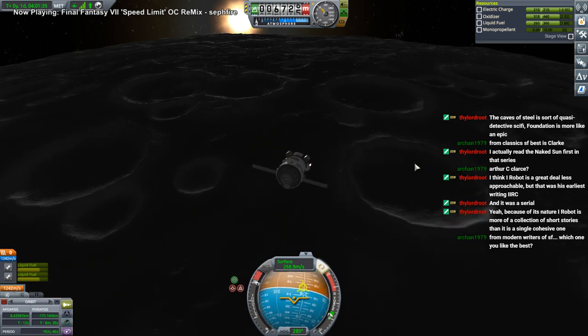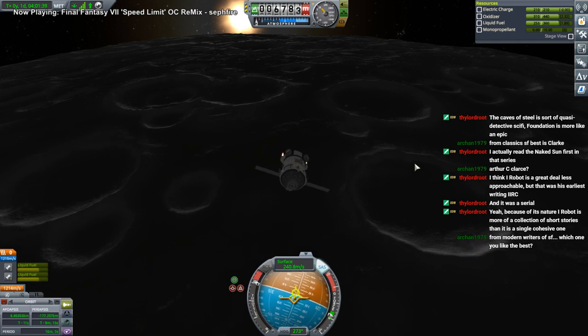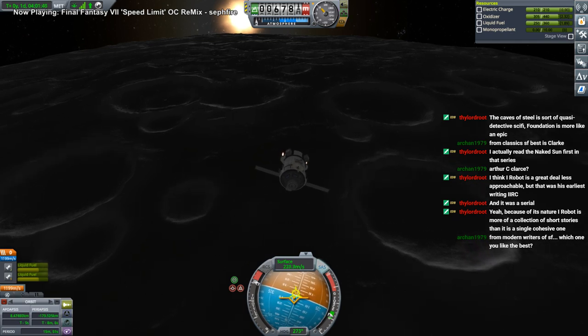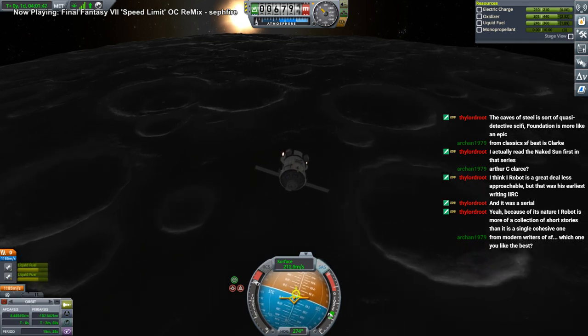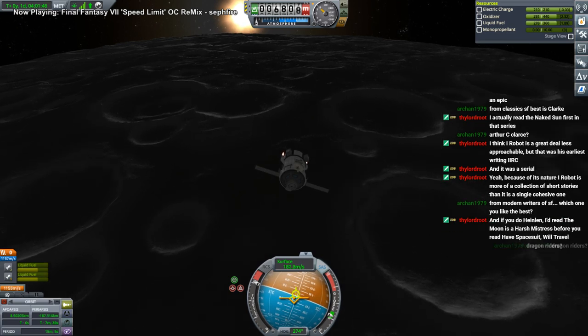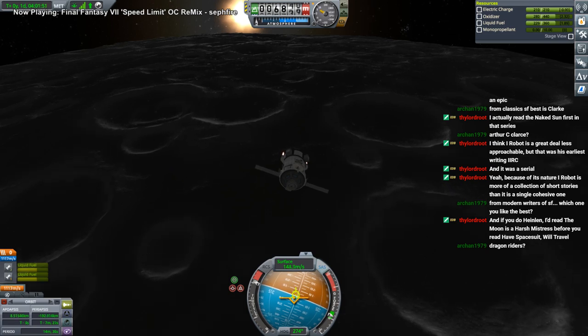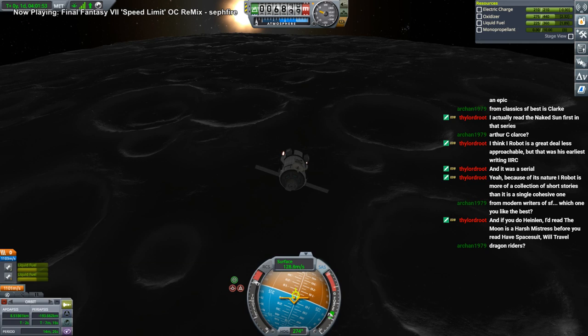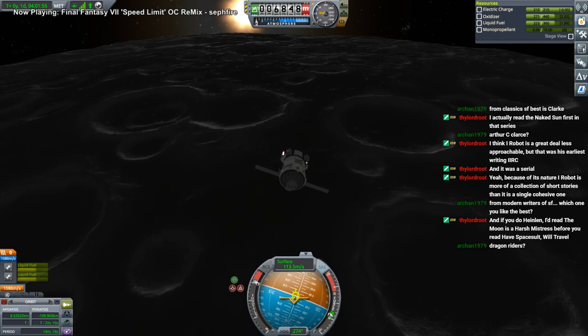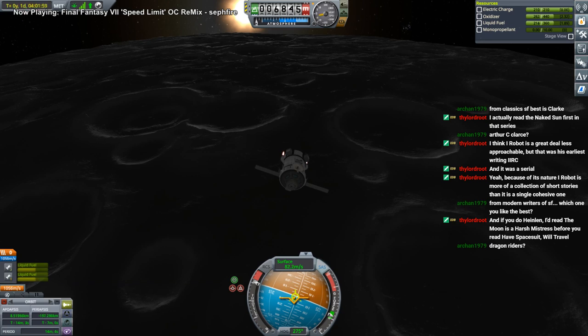For modern writers I like Lois McMaster Bujold. Recently I picked up Mary Robinette Kowal's Mars book — it was actually the second in the series. Again, I hadn't read the first one, but once again I read the second one first. I thought her depiction of the relationships between the characters was especially good.